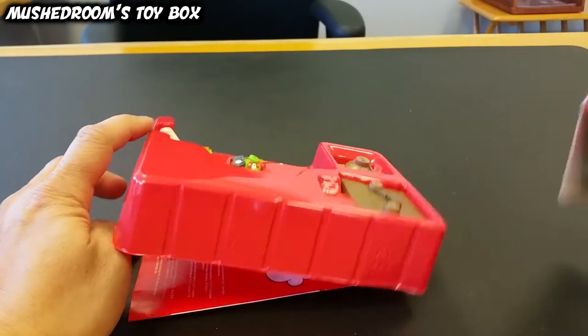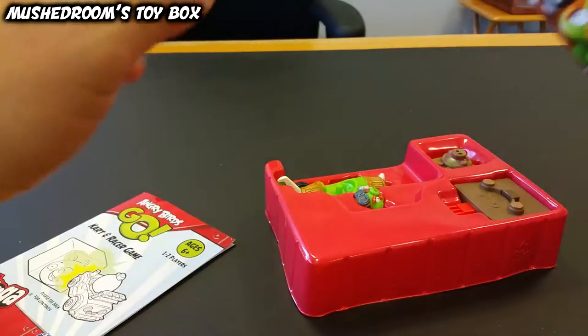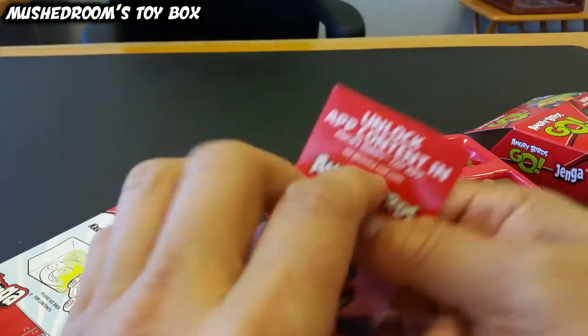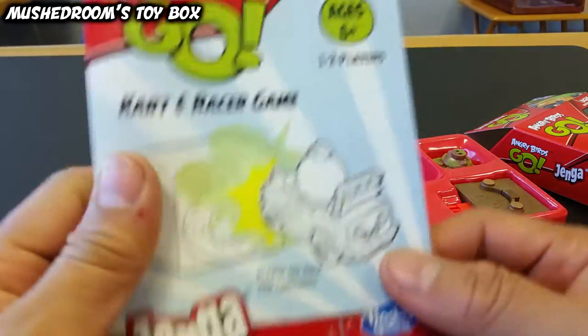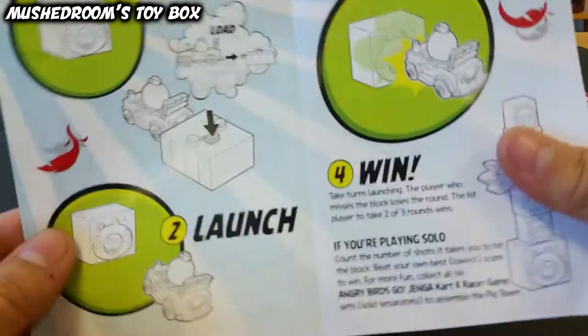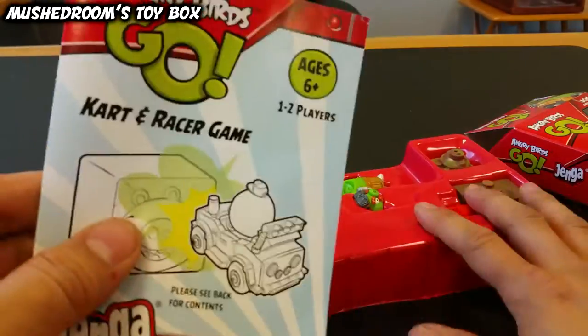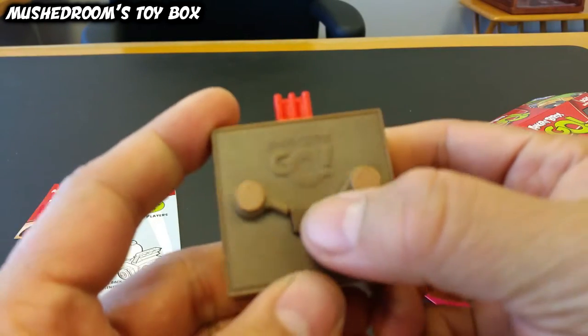As I said before, you do get a special code and that code is right here as you can see. You enter that into the Jenga game and it'll allow you to play this guy. Here are your directions, and let's look at our launcher — pretty cool.